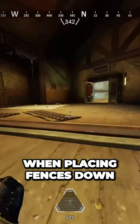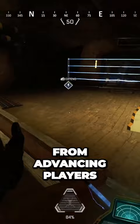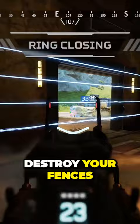When placing fences down in this manner, you want to place the bases of the nodes as far away from the door as possible and up against the wall as much as possible. This will help you protect the fence nodes from advancing players, and the harder and longer it is for enemies to shoot the fence nodes to enter the room, the better it is for you because you can either slow them down or shoot the player trying to destroy your fences.